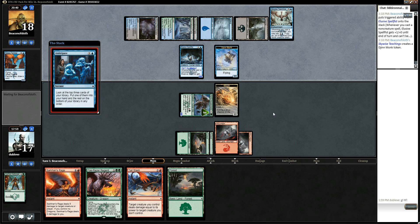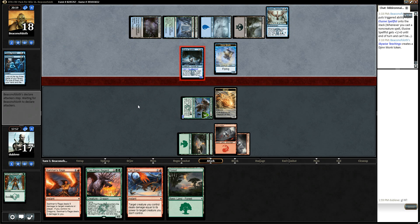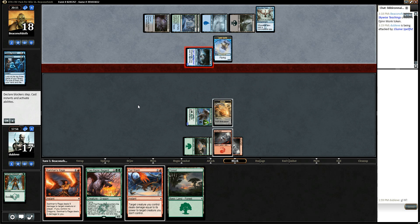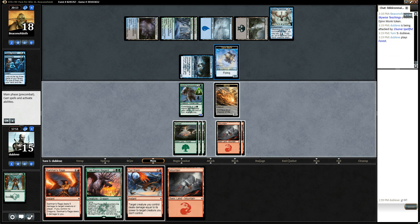He's getting some value here, for sure. The deck seems really cool. I might even get to Sarkhan's Rage with the dragon out. I don't think I've done that yet, but it seems pretty good. I guess he's still hitting me. I could just Tail Slash this and get in for seven, but I think I'd rather just bash for five. He might block it — he might block the Beastbreaker.